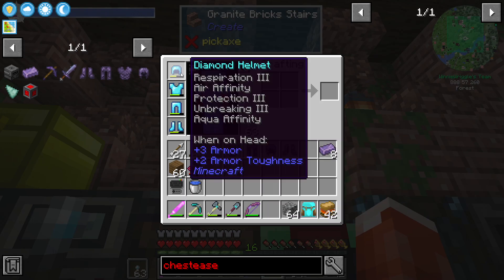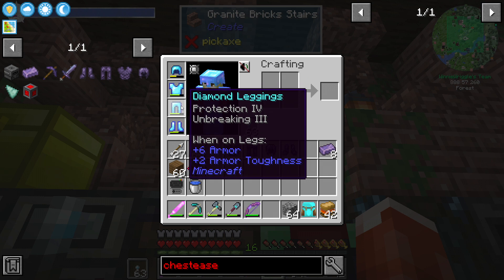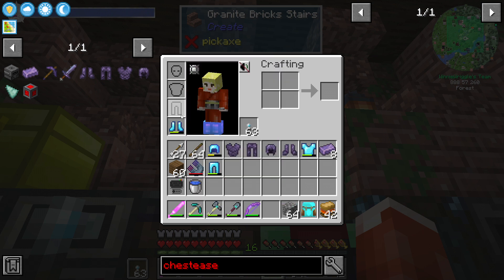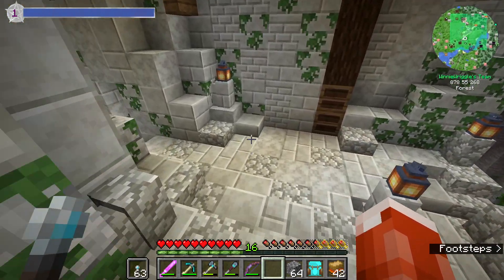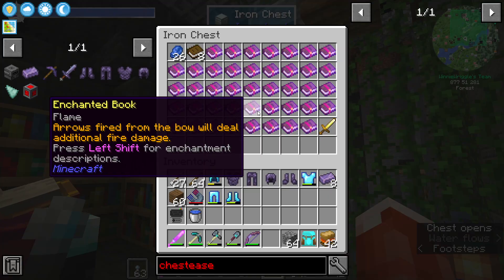The other thing we can do to make this even better is take the enchantments off of our current armor set by using our disenchanter and putting them on the new refined obsidian armor. So I have respiration, air affinity, protection three and unbreaking three, aqua affinity, protection four and unbreaking three and reach on the shirt, protection four and unbreaking three on the leggings, protection four and unbreaking three and feather falling three on the boots.